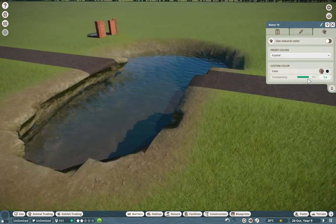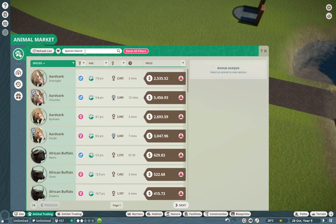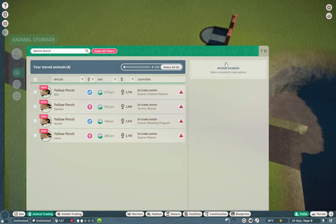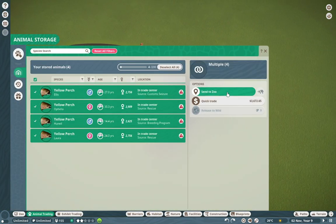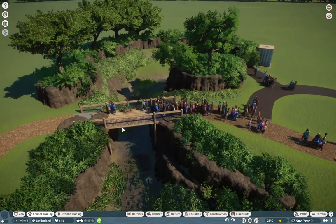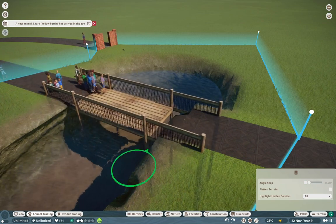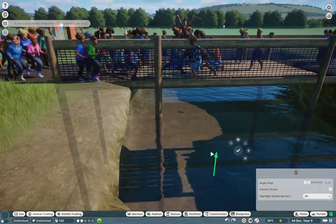We can just change the color to crystal — I always love that clean water. What mod have I been working on? I'm going to put some perch in here — some good old American yellow perch. These guys are beautiful. So we're going to move them into that habitat, make sure it's all connected. Once we do move them in, we should see them start to use the water, and we will start to see guests actually walk over it. I'm just going to use the same bridge from before — you guys can obviously go wild with this technique.